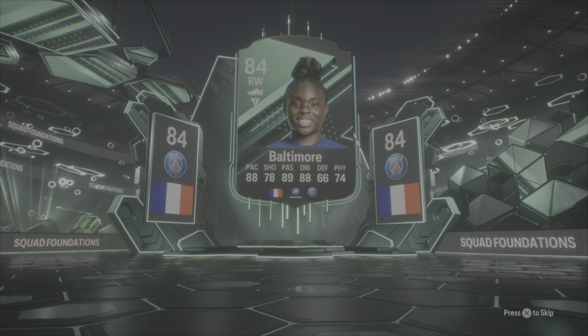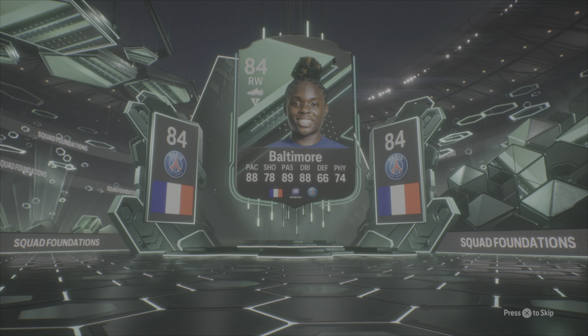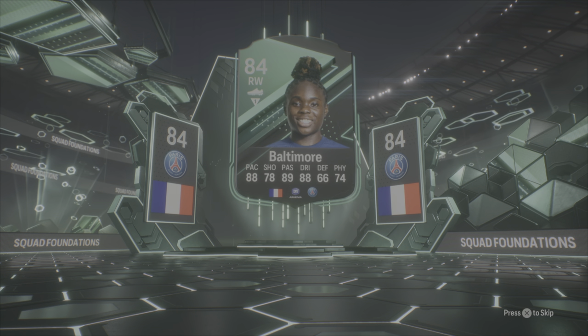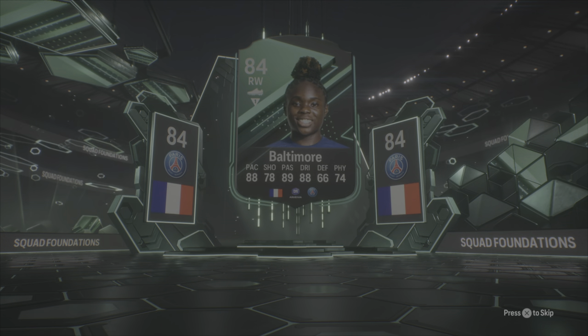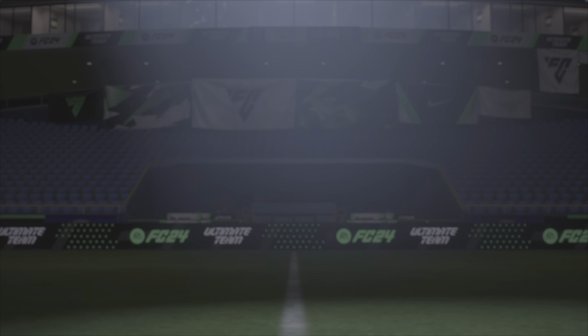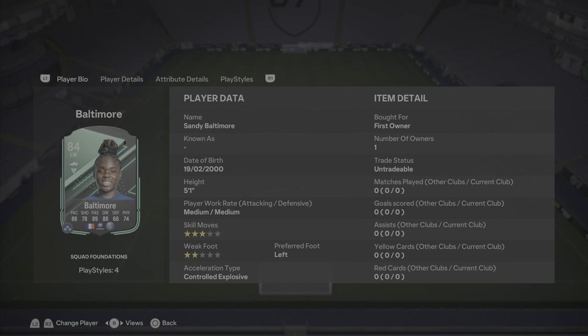Today we are going to be doing a Squad Foundations Sandy Baltimore review. She is the level 15 season progress choice between her and Wolf. I decided to go Baltimore because she's an attacker and at this stage, super subs would be very, very important. I took this card without looking at the player bio. She does look like a very good card — 88 pace and dribbling with 89 passing, does look very good. Where the problem comes in is 3-star skills, 2-star weak foot. That is absolutely horrendous.